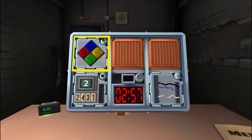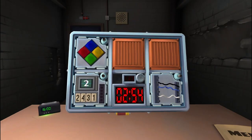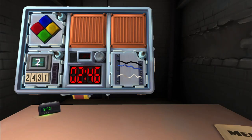So here's the bomb. There are three panels on the bomb. There are wires, a button, keypad, and Simon Says. How many wires? There are three wires. Are there red wires? No. Okay, if there are no red wires, cut the second wire. That's correct.